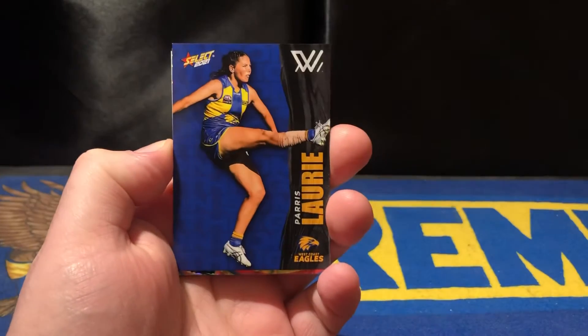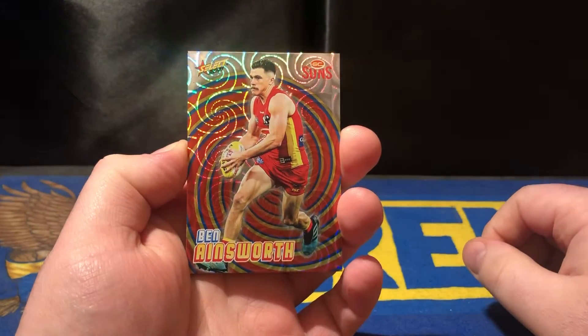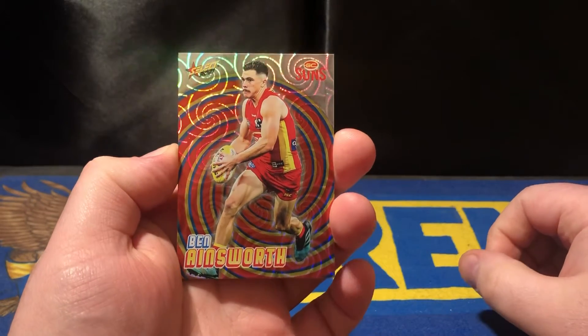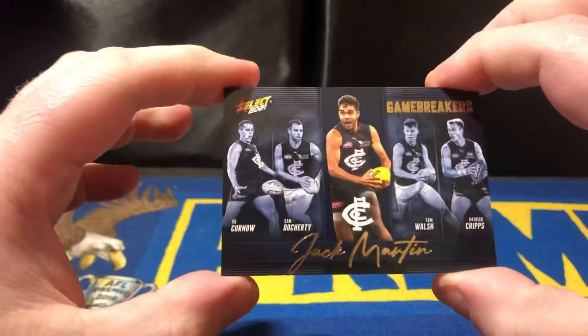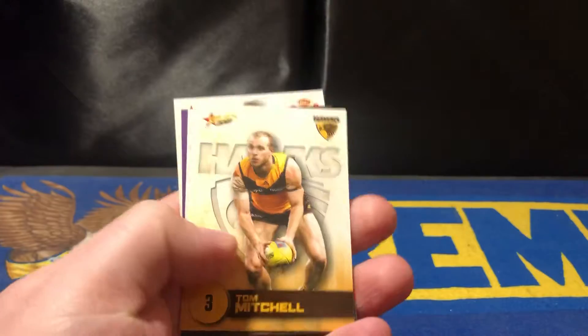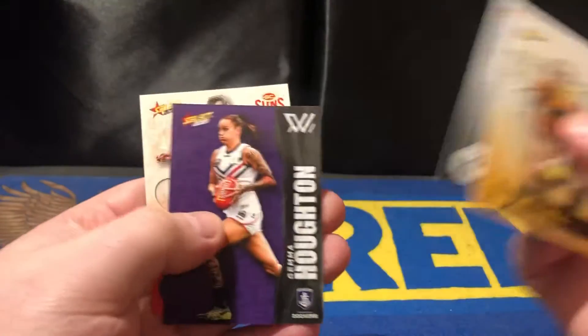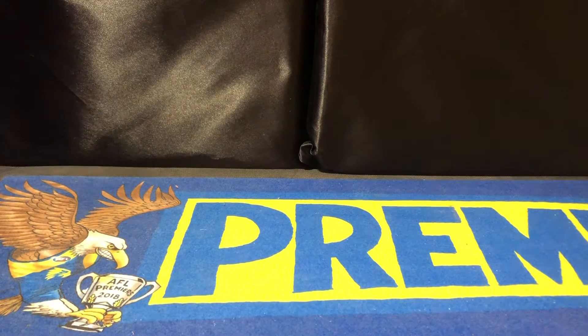Going into the first pack, the first holofoil swirl is Ben Ainsworth from the Gold Coast Suns, and we have a Jack Martin Gamebreaker — what a nice start, one I don't have yet, so that shall go into the collection.